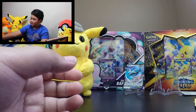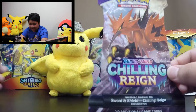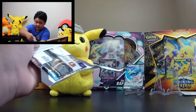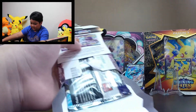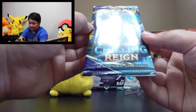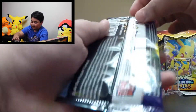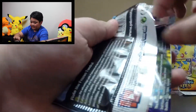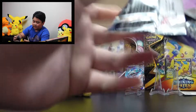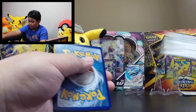Galarian Zapdos again. These new sets — Shadow Rider Calyrex! This new set with the sleeve boosters is very hard to open. Code card.